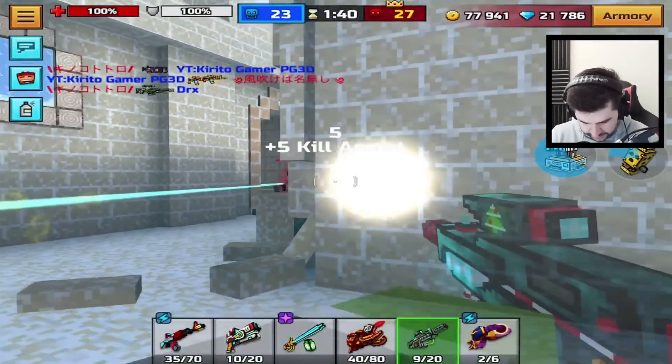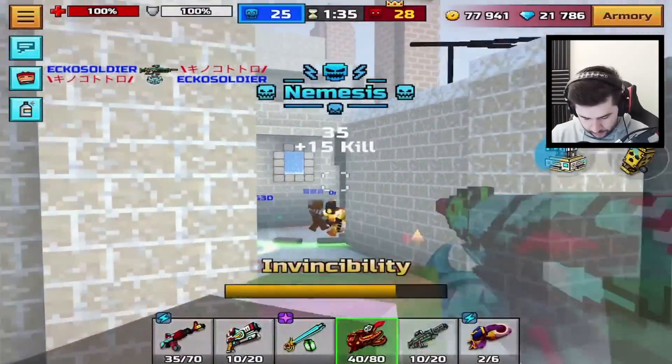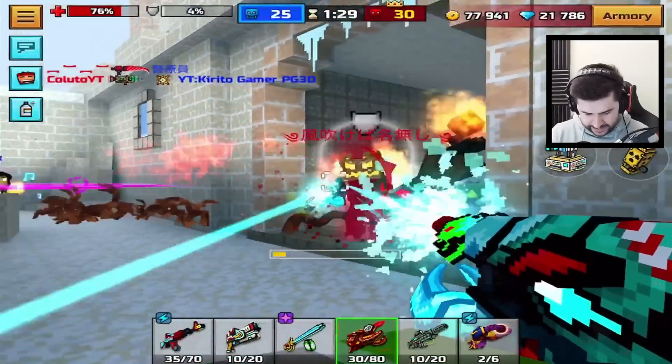This has the Ricochet ability. Got him — let's go! We're going to win this. Ronin's probably going to be the best pick, I think. Got to be the best option.